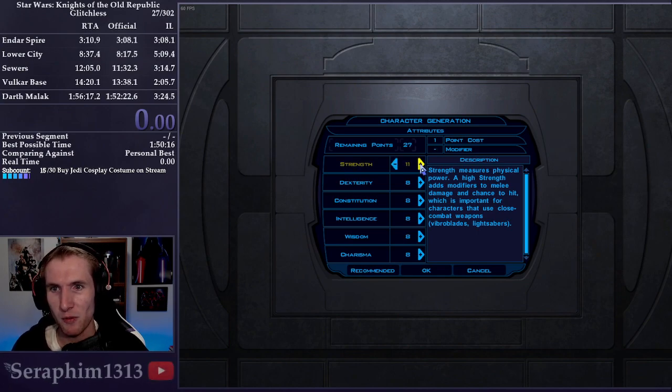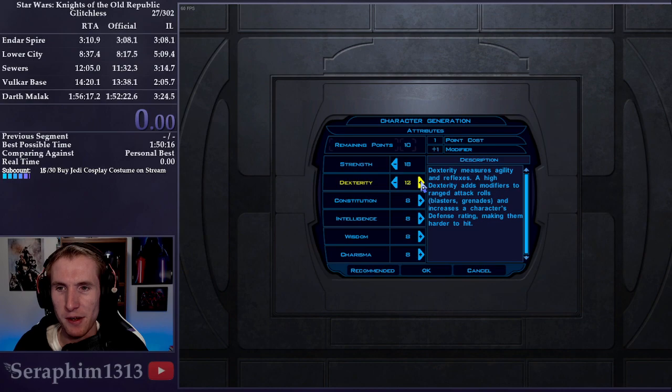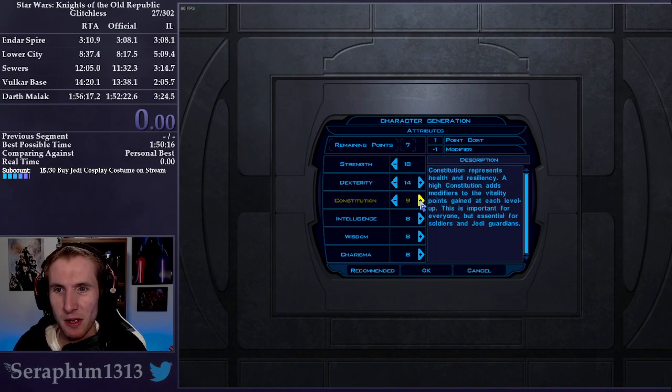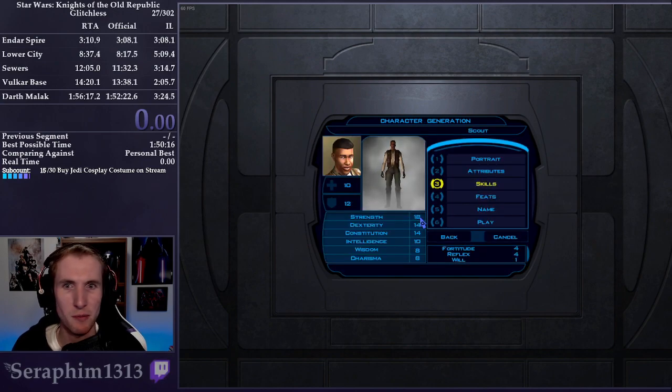For our attributes, we're going to put as many points into Strength as we can because Strength is the stat that determines our damage and accuracy. We'll put some points into Dexterity because it's good for defensive interactions. Constitution we want at 14 for higher health, and then 10 in Intelligence to make sure we're not losing any modifiers on the skills we use.